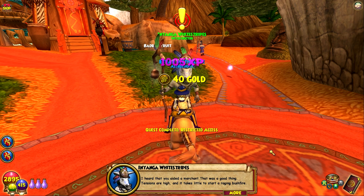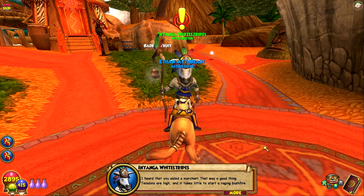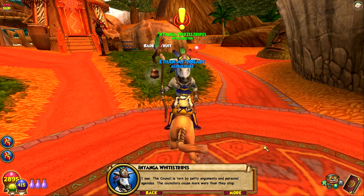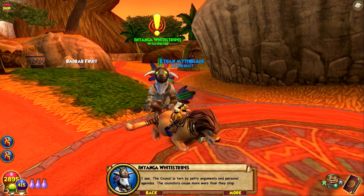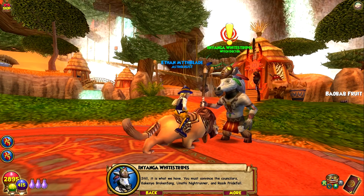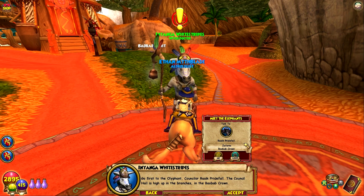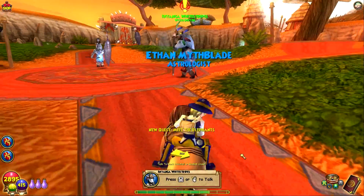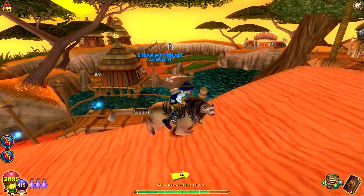In Yonga tells us we must convince three councilors: Kakenya Broken Fang, Unathi Night Runner, and Rassic Prideful. Good luck pronouncing those. We're told to go first to the Oliphant councilor Rassic Prideful, up in the Baobab Crown. In Yonga is famous for side quests — if you're struggling for XP, he's the man. The Baobab Crown is a really beautiful area with water flowing through it.